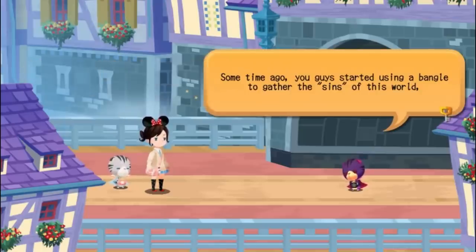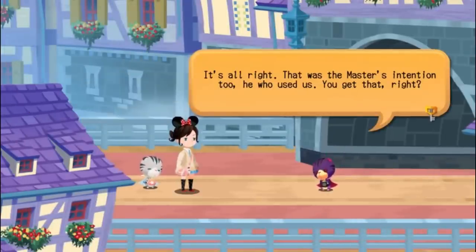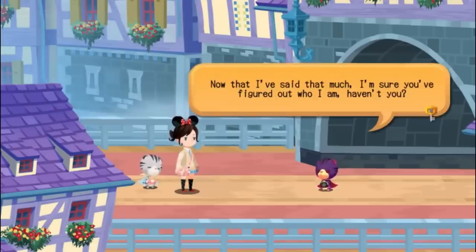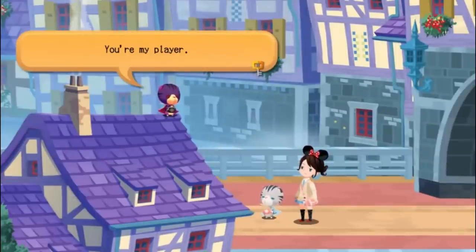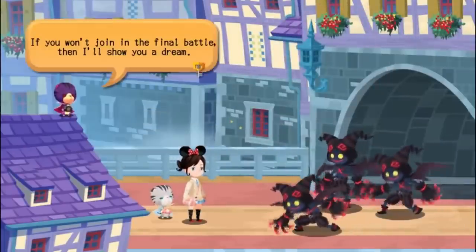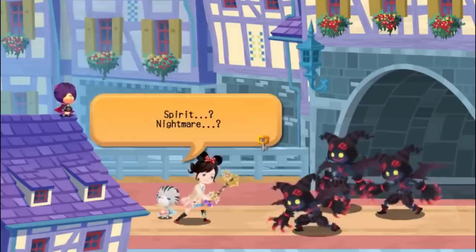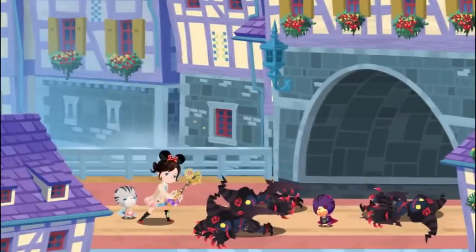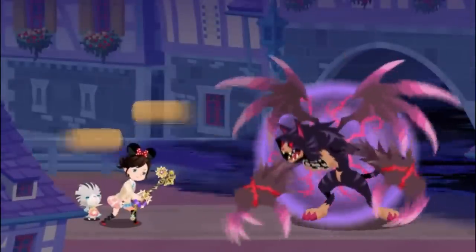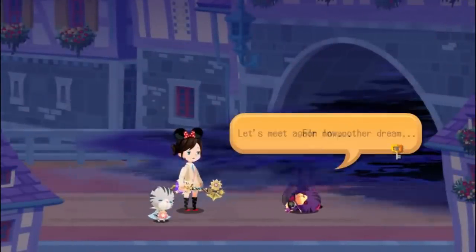Dark Chirithy has not been following us around like our spirit Chirithy — it has been off following its own plans, stealing Lux and corrupting other wielders into the grotesque Darklings we saw before. Three Darklings attack us, and Dark Chirithy says that if we won't join the final battle, then it will show us a dream. Our Chirithy wants to know what the point of attacking its own player is, but Dark Chirithy says that as a nightmare it has the power to show bad dreams — it can sever the bonds between player and Dream Eater, and live free. We defeat the Darklings, but Dark Chirithy absorbs them into itself, forming a large boss monster emblazoned with a nightmare symbol. Defeating this large abomination as well, Dark Chirithy seems almost happy and says that now that we have severed the bond, it can roam and be free — it looks forward to seeing us in another dream.